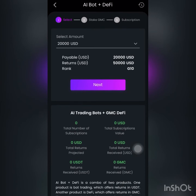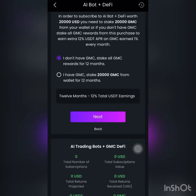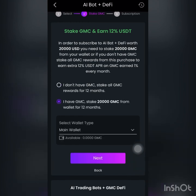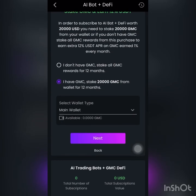G10 earns $50,000. You choose your pocket. For what we need GMC — in order to subscribe to All Bot, if your pocket is worth $20,000, you need to stake 20,000 GMC from your wallet. If you don't have GMC, buy it. GMC earns from its purchase an extra 12% USDT, and on GMC earning 1% every month. When you buy it, push the button, hit next, and so on.